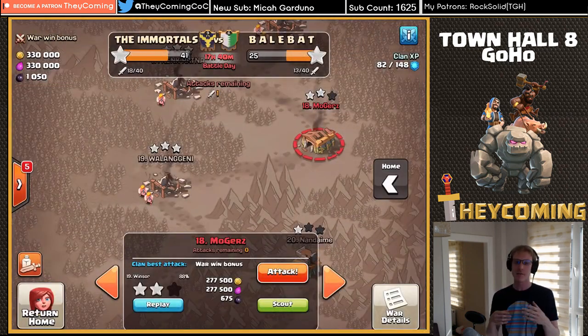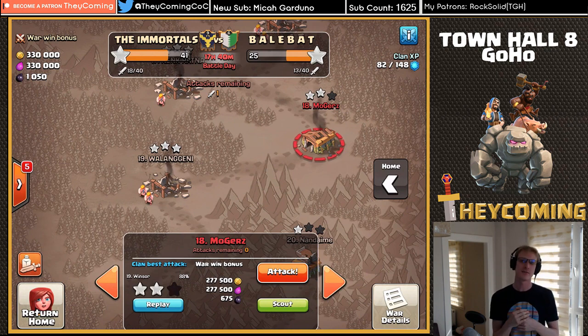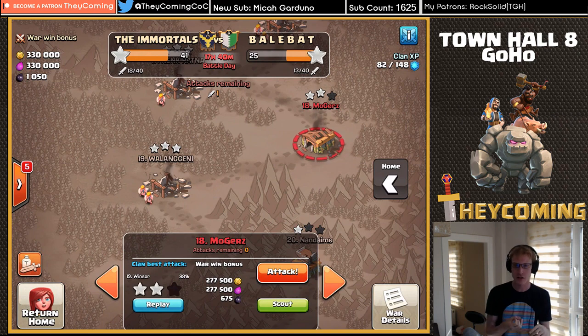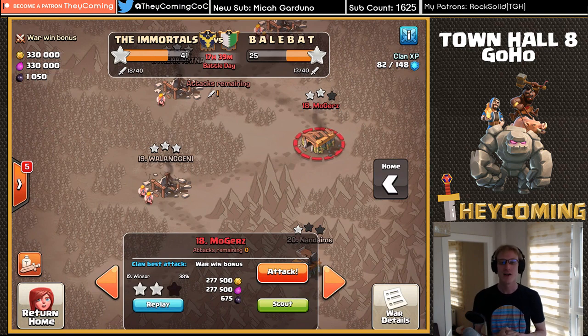I'm going to be doing more TH8 content just like this — breaking down some stuff and doing different strategies, because I think TH8 still deserves some love. You guys are right on the cusp of joining Town Hall 9, which is where war really kicks up. Town Hall 9 is where war prospects just go boom. At Town Hall 8, you're pretty linear — hogs, dragons, or valkyrie attacks. You don't have the massive queen charge hybrid strategies you get at Town Hall 9. But you're almost there, and I want you to stay excited about the game. Hope you had fun today, hope you learned something — take care, see you later.